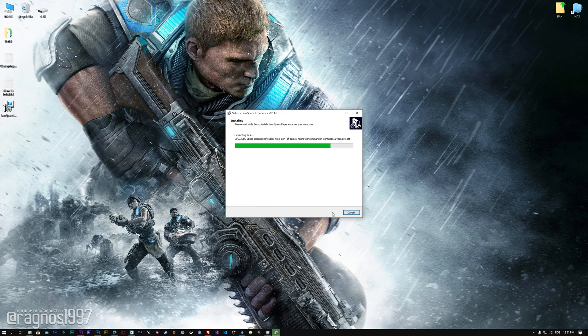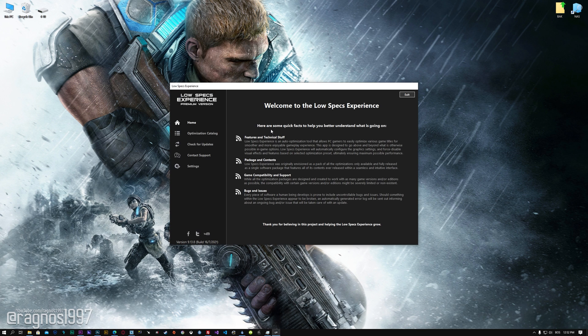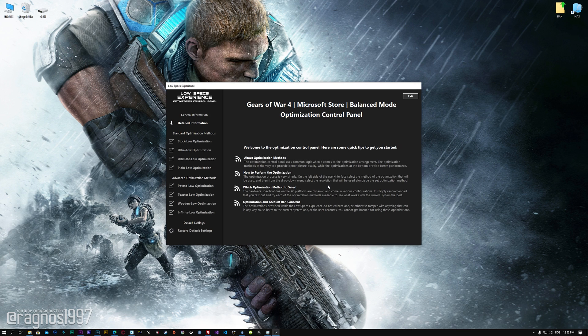Start the installation process for the Low Specs Experience. Once it's done, start it from the newly created Desktop shortcut and select the optimization catalog. From this drop-down menu, select Gears of War 4 and then press load the optimization package. Low Specs Experience will now automatically check if the game version currently installed is supported by this optimization. If it is, press OK and the optimization control panel will load.